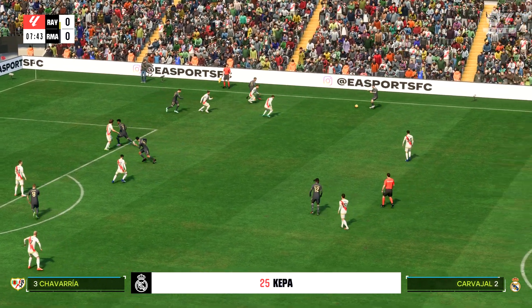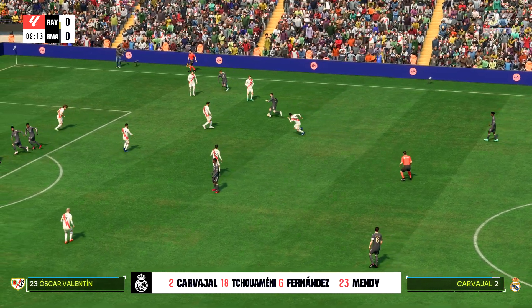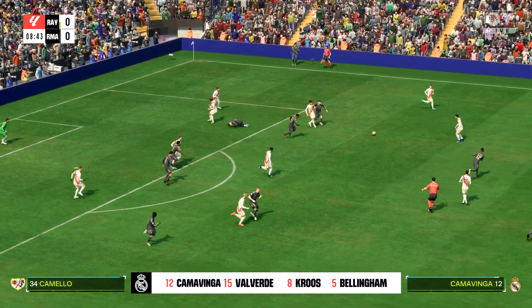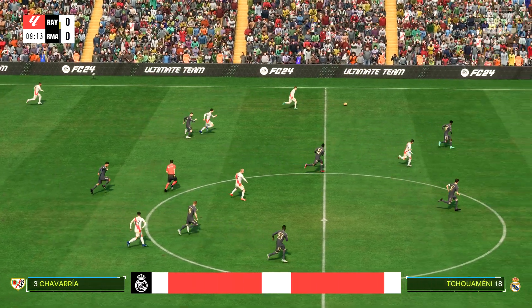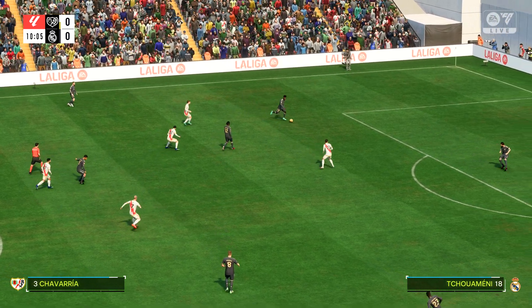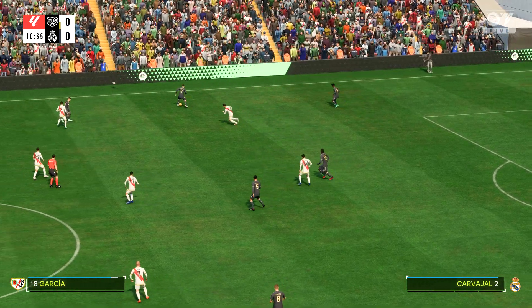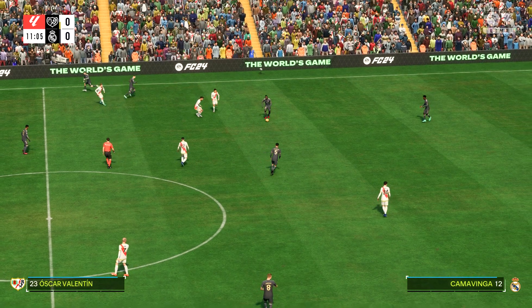He likes to run with the ball at his feet. Carvajal. Fine tackle there to prevent the chance. Here's the starting 11 for Real Madrid. Kepa begins in goal. Carvajal starts with Ferlo Mendy in the fullback positions. Federico Valverde plays alongside Jude Bellingham in the center of midfield, and it's two strikers up front who will look to provide the goal-scoring threat.